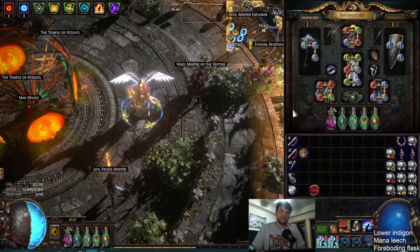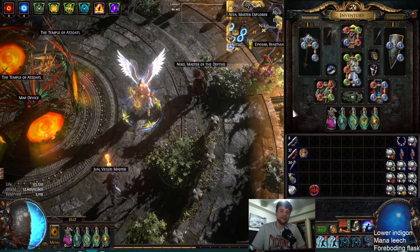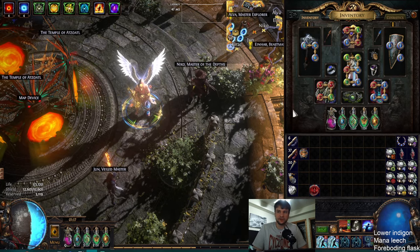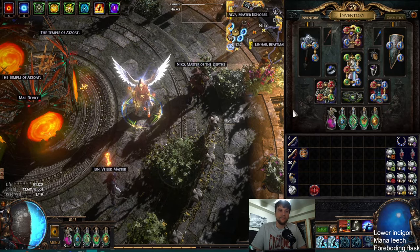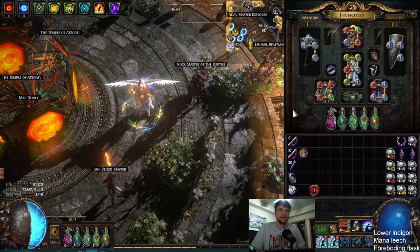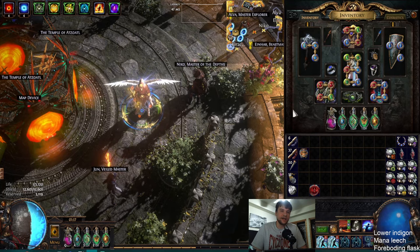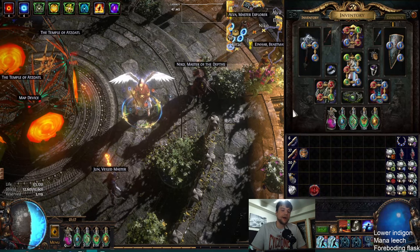That's when this build just completely passes all the other mana builds — any Archmage build right now that isn't using Indigon. The second you start using Indigon properly, it will leave all those builds in the dust for damage. This is how the build scales to 100-plus. The big issue though is if you don't have good sources of mana recovery, you end up completely out of mana, which leaves you really vulnerable — you can die to chaos damage, and if you have a gap in your Coruscating Elixir, you can't use your Lightning Warp. The whole loop just breaks down. If you're out of mana, everything's broken.